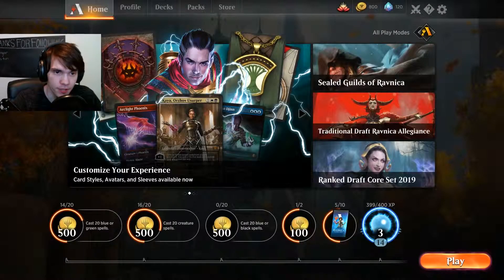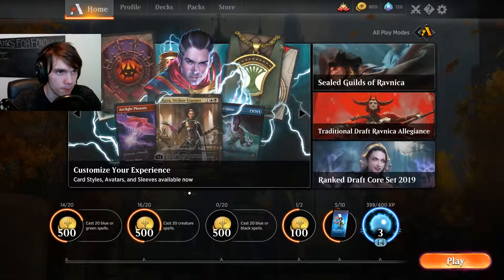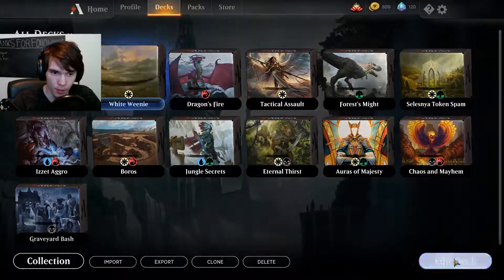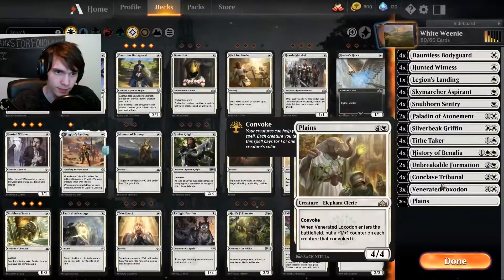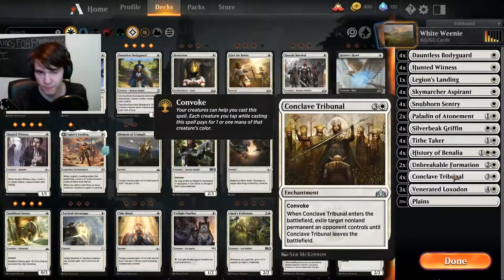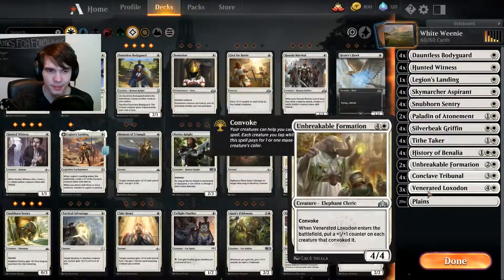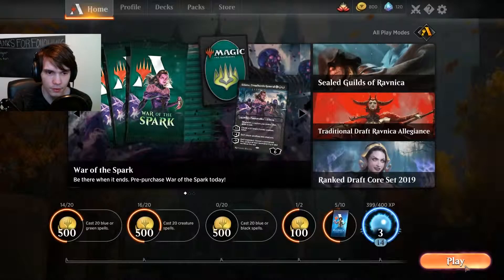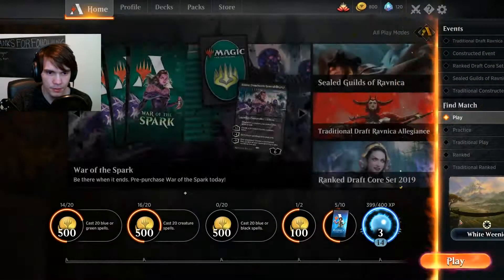Hello and welcome, Monkey Pinata here. Today we are playing some Magic the Gathering Arena with a Mono White Weenie deck. Everything's below-ish 3 mana. These two really don't count — they have Convoke and I'm going to have a lot of creatures out, more than likely, so let's jump into this.